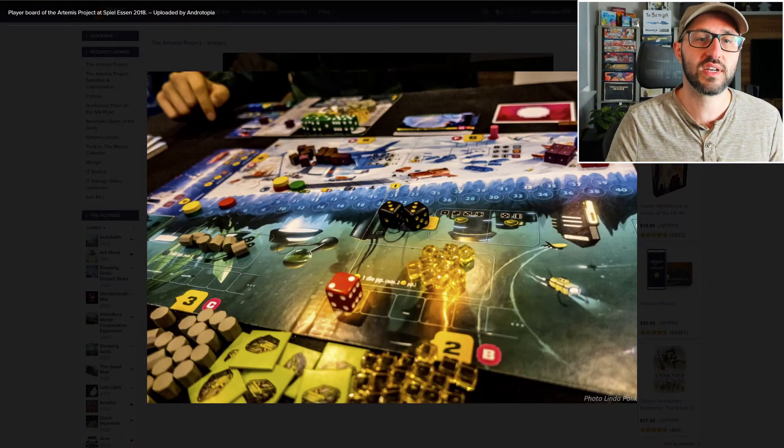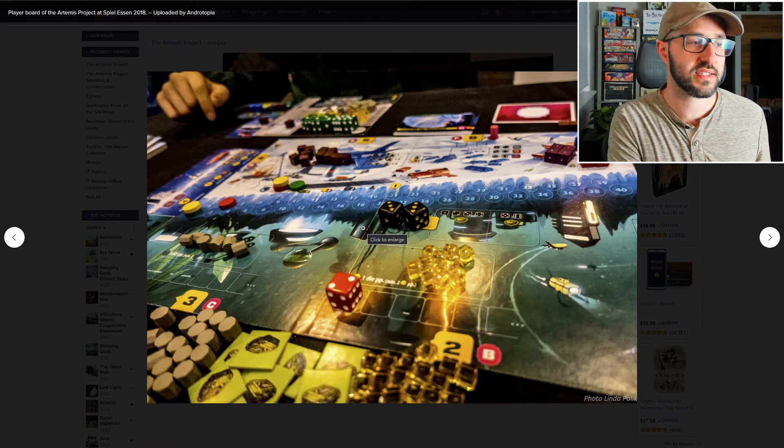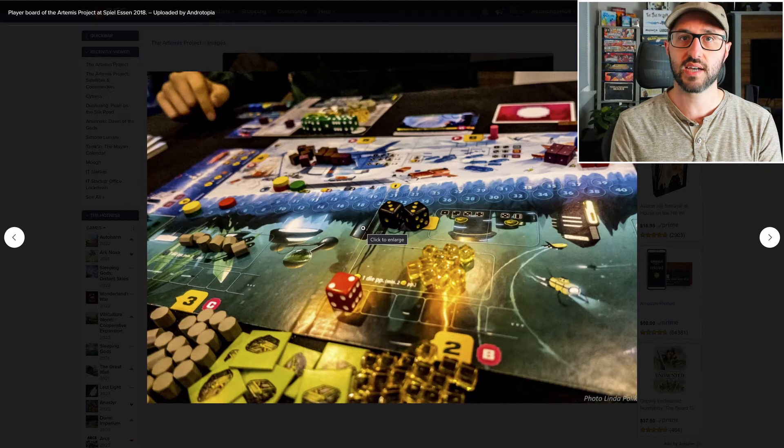The way this game works is that each round you're going to be drawing an event card, and the event card is going to specify a location. You're going to be putting that event marker out on whichever location on the board the card specifies, and then later in the round you're going to be resolving those action spaces.